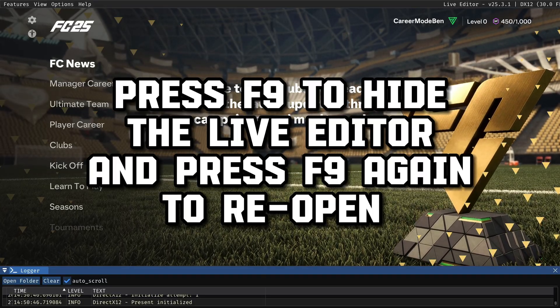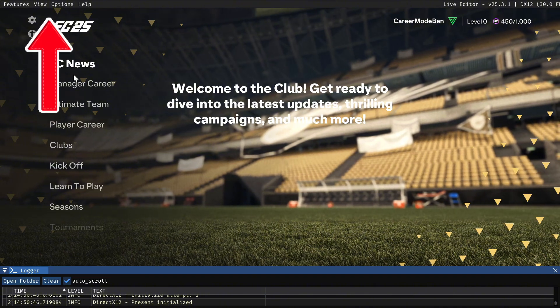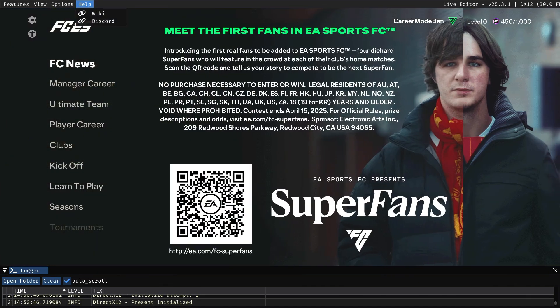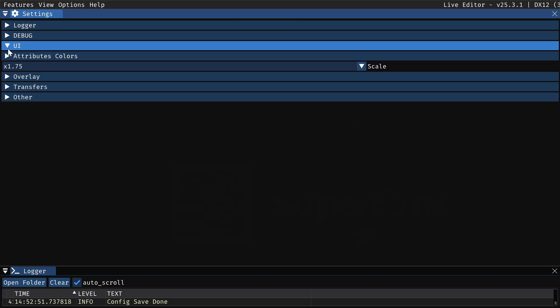With the live editor installed, you can now access so many different features. In the top left-hand corner there are four main sub-sections. The help section is pretty self-explanatory — it has the Wikipedia and the Discord, so if you have a question you can't find online, someone on Discord will be able to help.